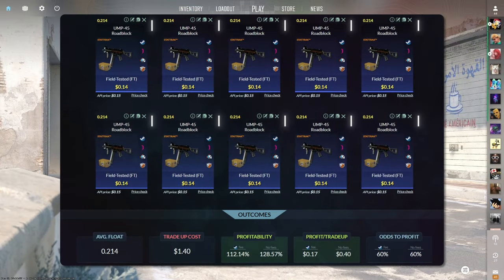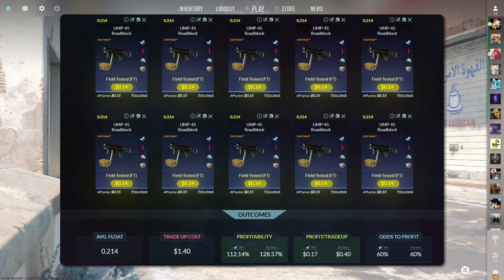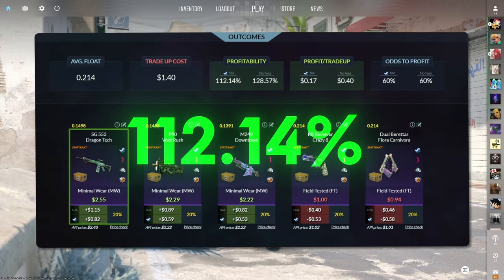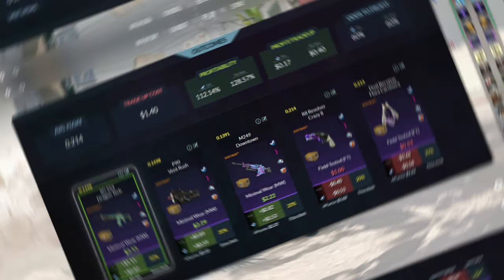The eighth tradeup consists of 10 StatTrack field-tested mil-spec skins from the Recoil case below a 0.214 average float. Make sure to get each input for 14 cents or less. This tradeup costs $1.40 total and has a 112.14% profitability after Steam fees, with a 60% chance to profit each time. Three of the five outcomes are profitable, with the StatTrack minimal wear SG DragonTech easily being the best at 83 cents of profit.